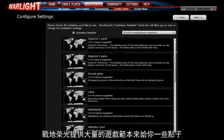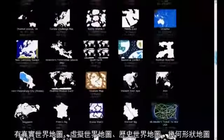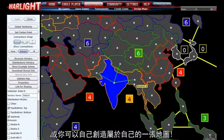Warlight provides a bunch of templates to give you ideas, but you can also create your own templates and even share these with other players. Warlight has over 700 handmade maps to choose from. These include real world maps, fantasy lands, historical maps, geometric shapes, or you can even make your own map.